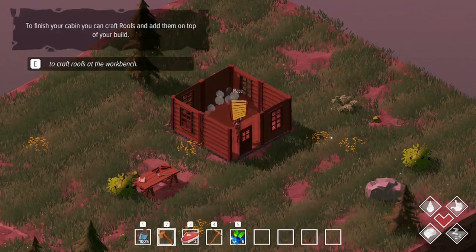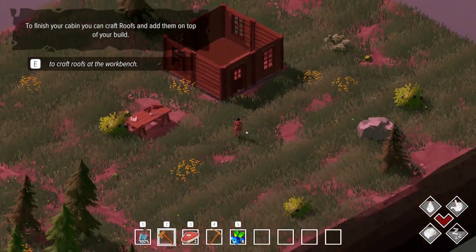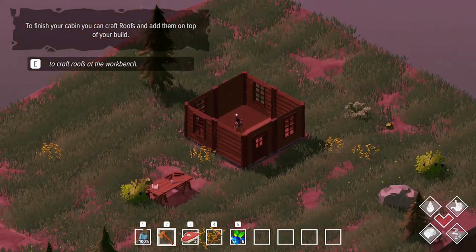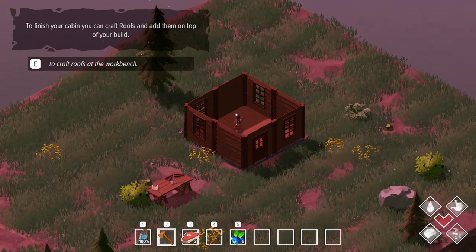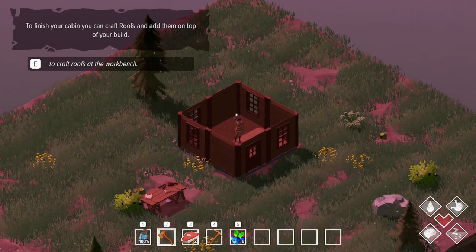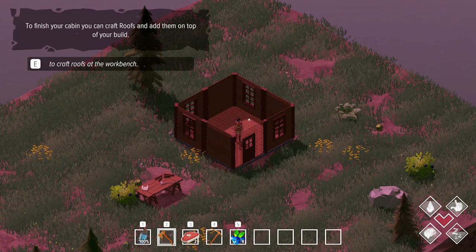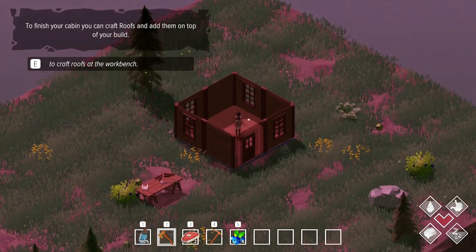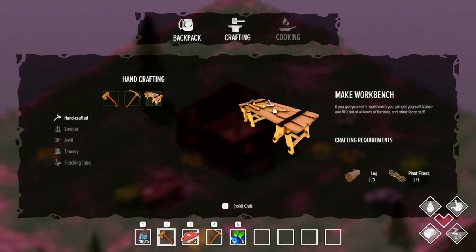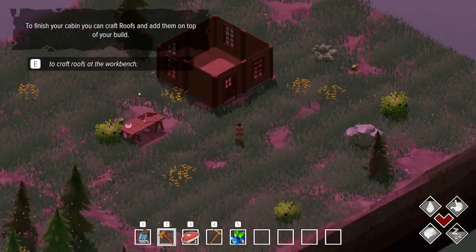Now I should be able to craft walls, walls with doors, and walls with windows. So we're going to make a little door and some windows. The building reminds me of Lens Island, which is also a game in early access, and the building mechanics are really similar. I really like these mechanics because they make it so easy to build very quickly — sometimes in survival games, building is really inconvenient.